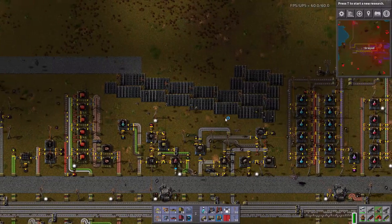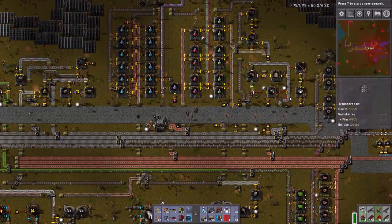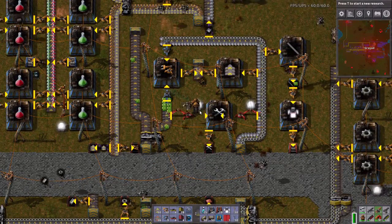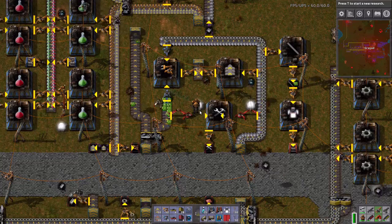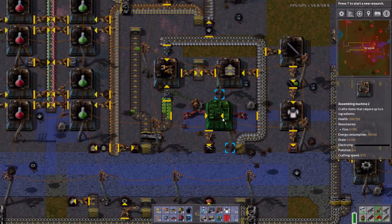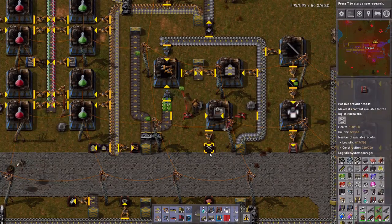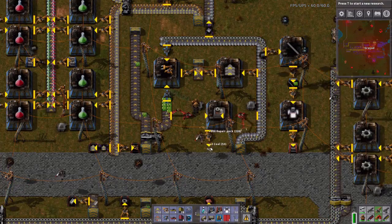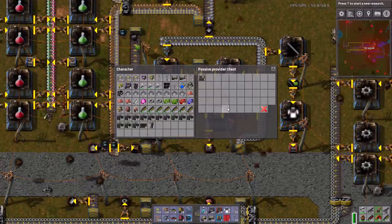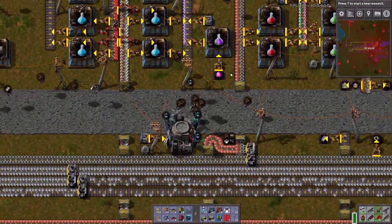So the only thing that is not being made is the first assembly machine, which needs gears, green circuits, and iron plate. I have gears, green circuits, and iron plate here. You are going to make assembly machine one — and that will go all the way across the bus. Excellent.